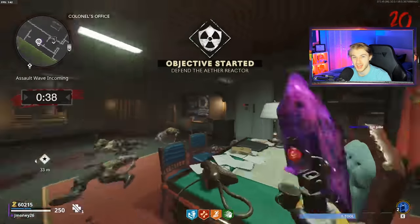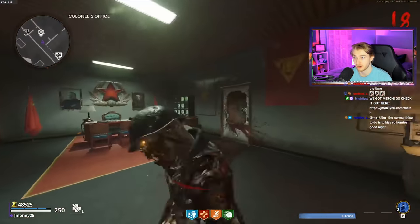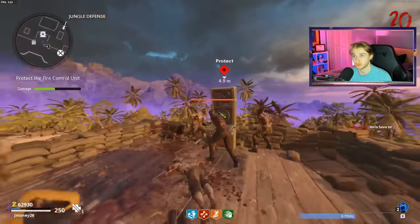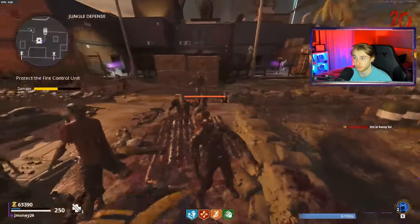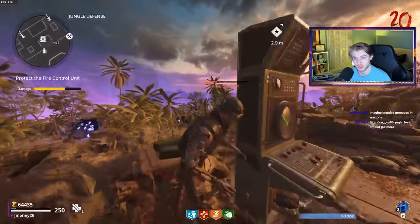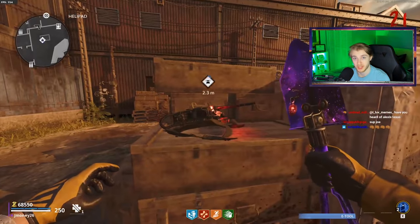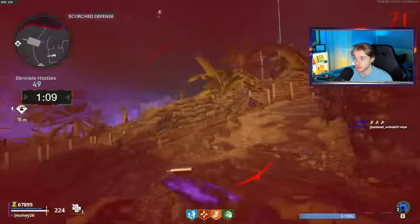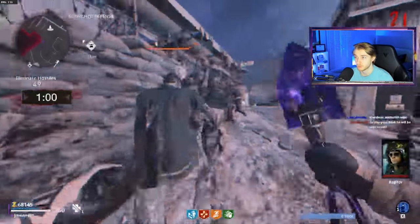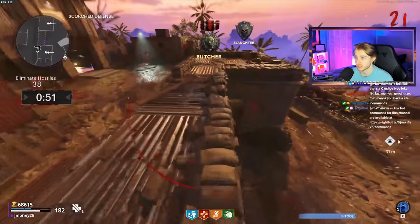Now the real challenge was yet to come — we had to exfil only using the melee weapon. At round 19, our E-Tool was one-shotting every zombie. There were occasional elites like manglers and mimics, but they just take a few extra hits and you can loop around them since they're big and slow. However, we got unlucky with RNG and our assault wave hit right at round 20, so we had to defend our control unit. By the time we went to exfil, zombies became two-shot on round 21, and armored zombies were taking something like five shots — making it really slow going.